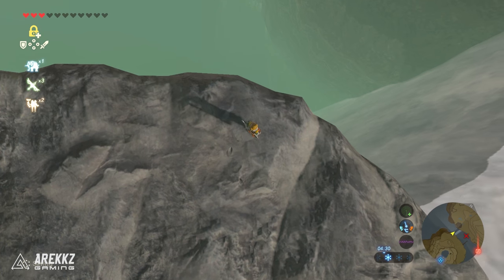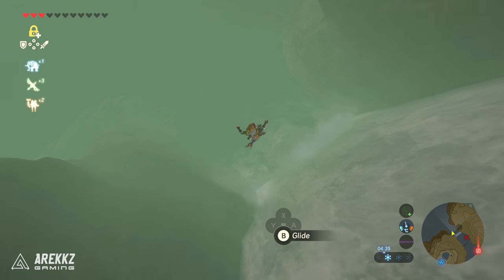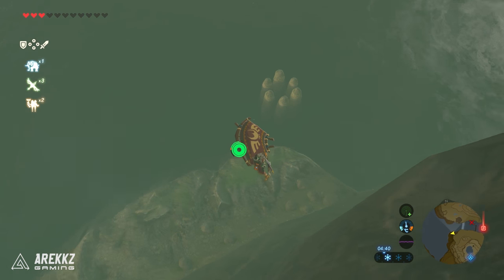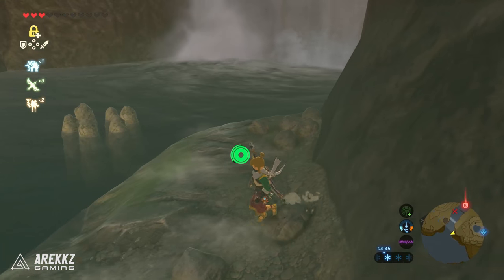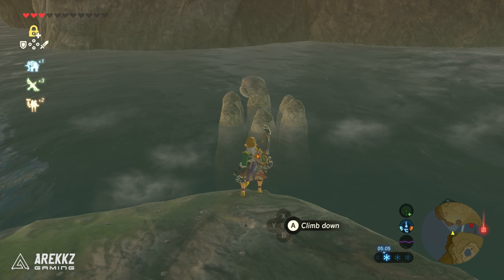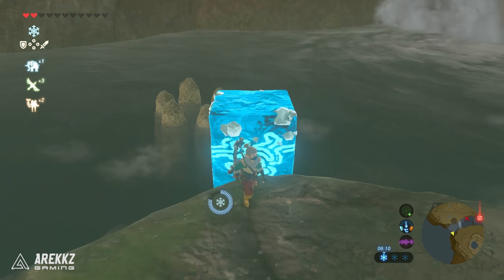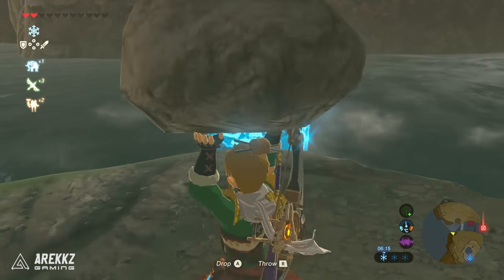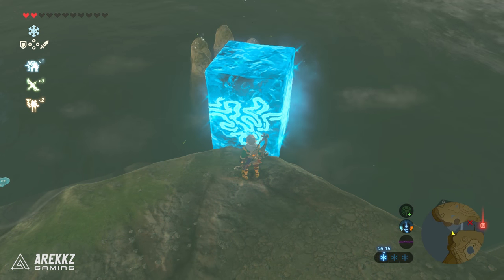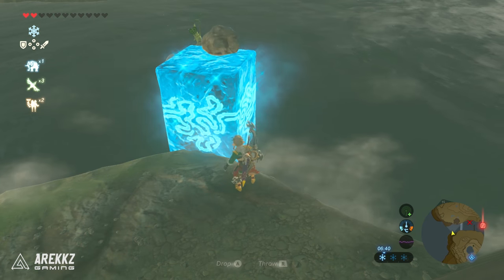After that, another one technically on the border of another region, but we'll include it here. Drop down the waterfall and at the very bottom you'll find a small collection of circular rocks. When you have a shape like this you need to grab a rock nearby and throw it into the middle of the circle. Those rocks are quite heavy and can't be thrown normally, so use your Cryonis Rune to freeze a block between the circle and where you stand. Throw a rock on top of the ice block — it will skate over and fall into the circle to reveal your Korok.